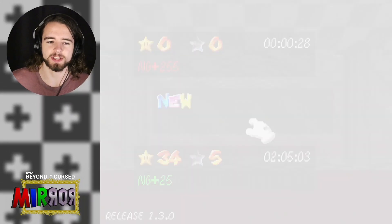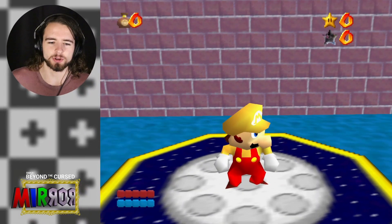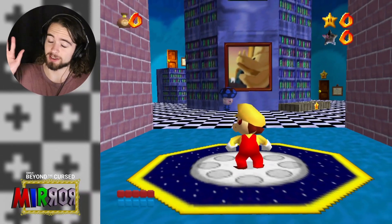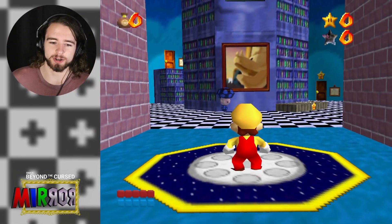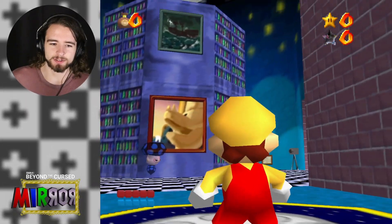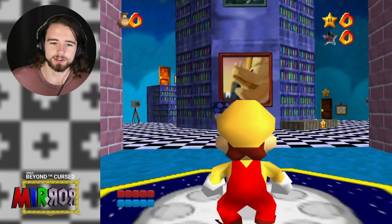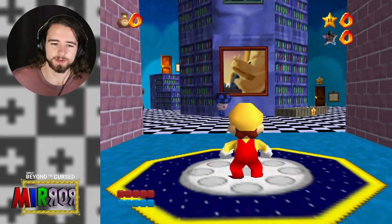Once we got our seed selected, we just press A and we load in right away. Look at that! I didn't choose this at all, I swear, but this is the Mario Builder 64 costume. And as you can see, instead of Red Hot Reservoir and the farm level, we got Jurassic Savannah and the Phantom Strider.